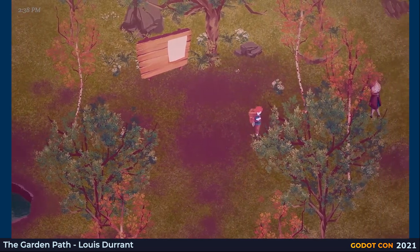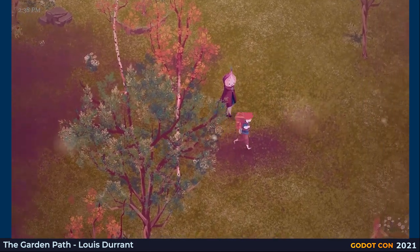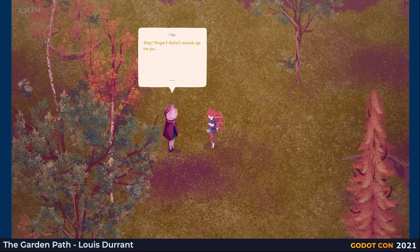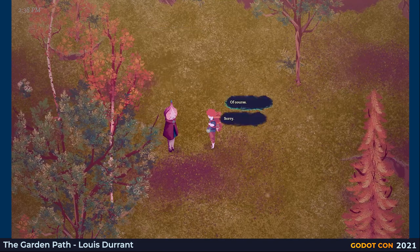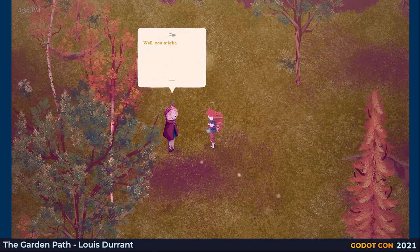Someone wants to live in our garden. It's Olga — she's an onion. She's visited us because of those seeds we grew earlier, and over time will attract different residents depending on how we grow the garden. I like Olga, so she can stay. I can talk to Olga, run errands for her, or later on give her a task to work on in the garden.